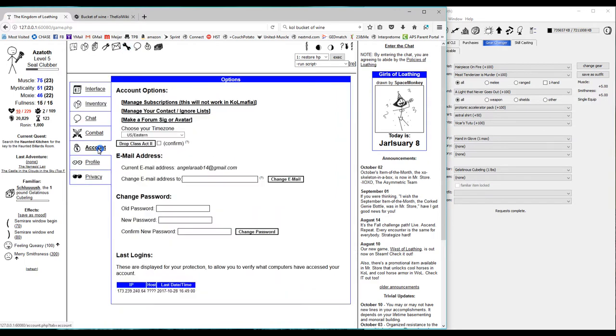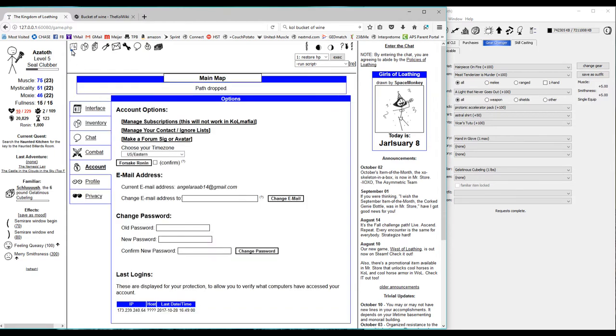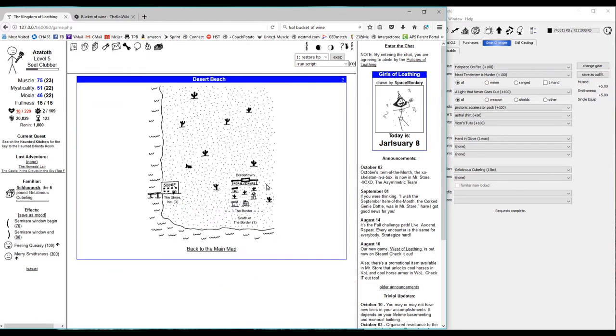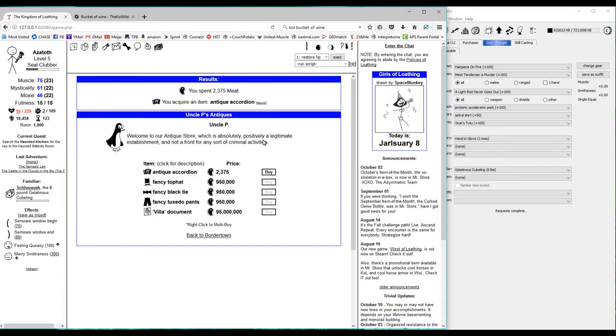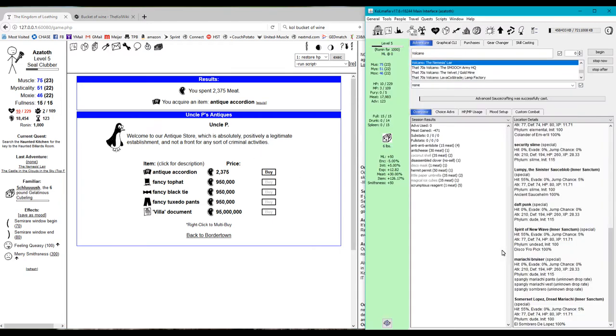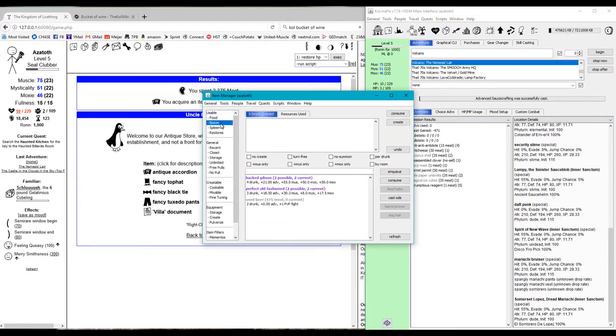To basically cheat, we're going to drop Class Act II real quick and head to the beach to buy an accordion so we can use Ode to Booze. But we aren't going to get drunk right away — we have to do the bottom floor of Spooky Raven Manor because we have no way to copy anything. So we only want to drink up to a drunkenness level of 10; that's going to help us with our pool skill.